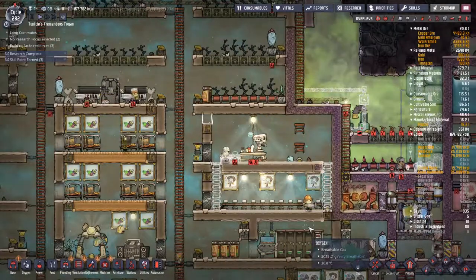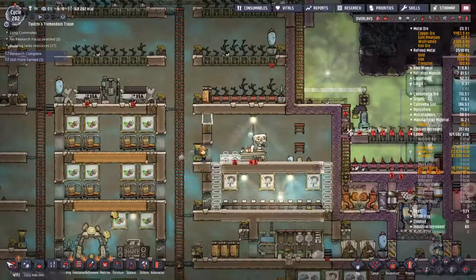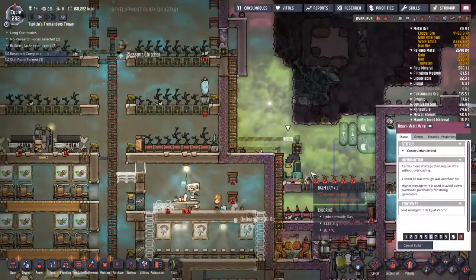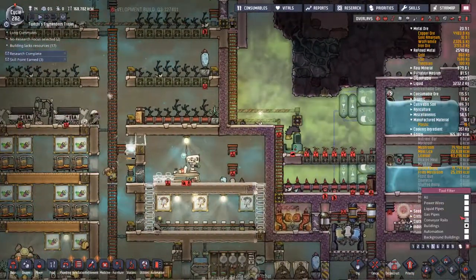We're going to put in some carpet tiles and plastic ladders. We're going to make this just the nicest place we possibly can, because the duplicants are going to come here every day - it's going to be one of their major boosts for morale. The other thinking on this is also bedrooms as well, but we will deal with that.